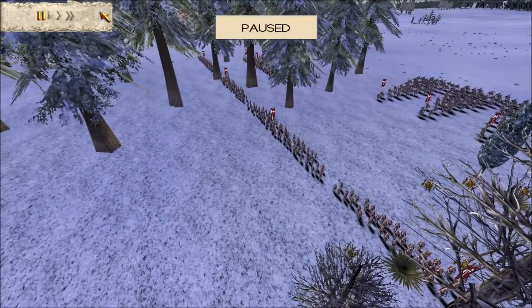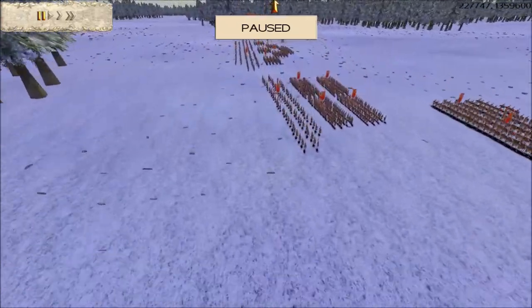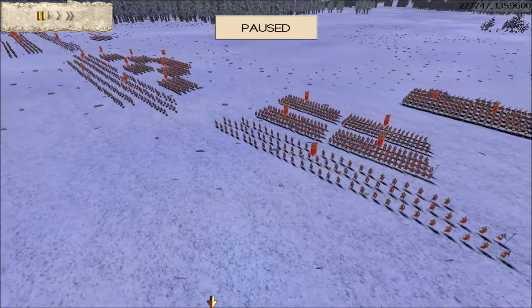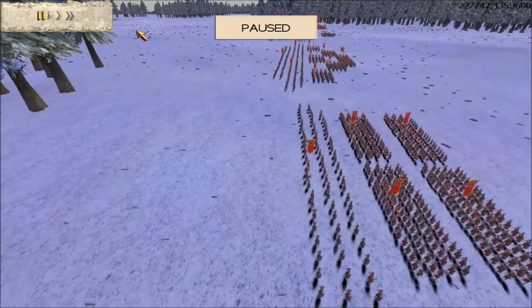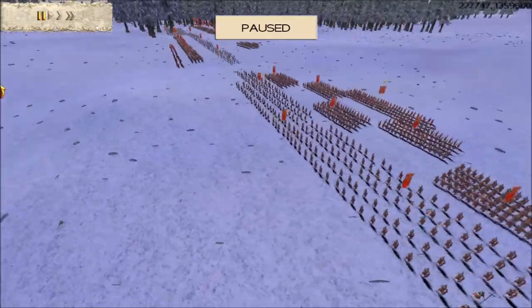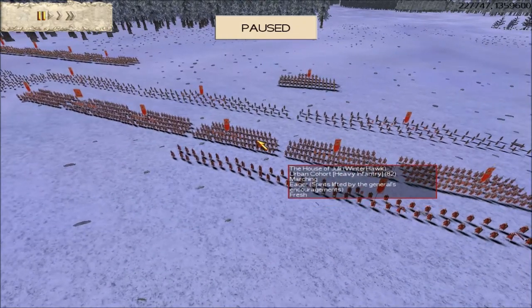Their next teammate is IOW Sfrax, who has brought the Rome Julii faction. He's split his infantry into two armies — one army of five and a larger infantry army — and he's got about six cavalry. Their next teammate is Winter Hawk, who is in fact Scorpion King SR.